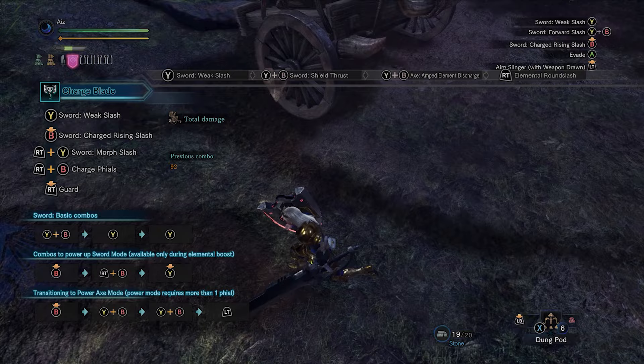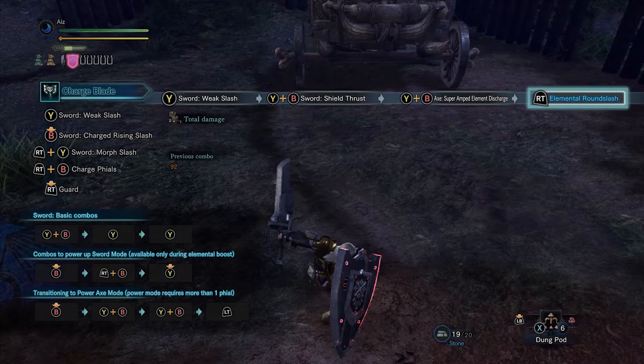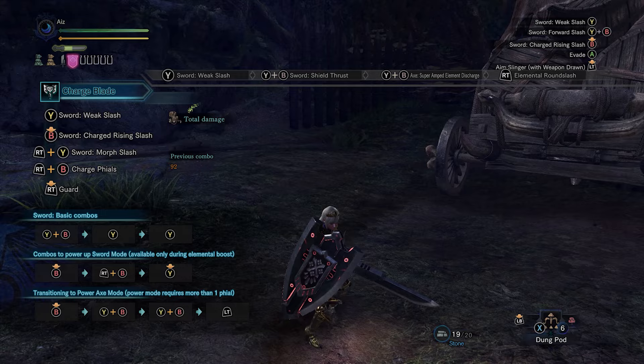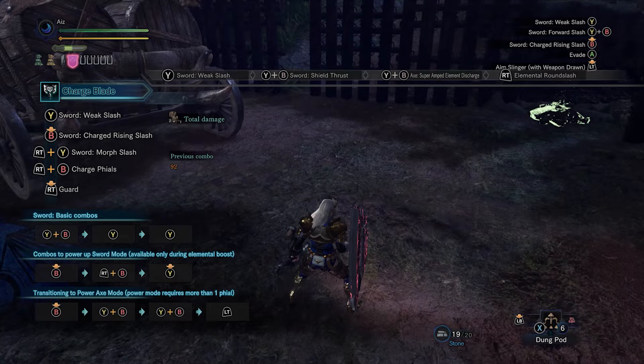Look at it one more time — look, the shield's in front. That allows me to save myself in case I overextend into the monster's attacking window. If I can get the combo off just in time so the guard point pops out before the monster hits me, then I'm safe. We don't care if the monster hits us or doesn't, because the guard point is just insurance.